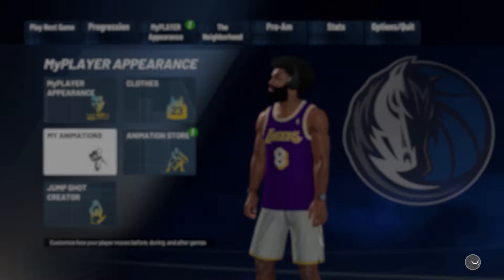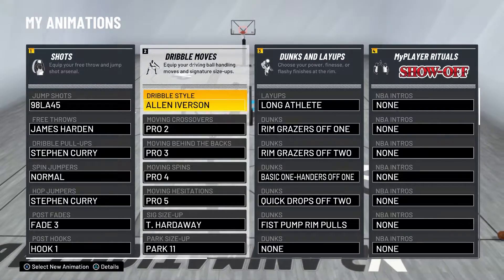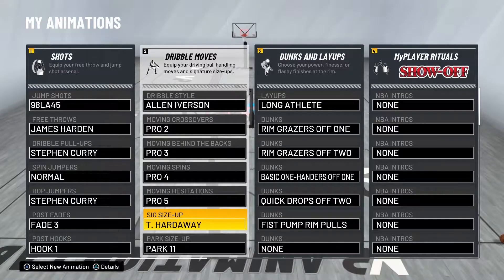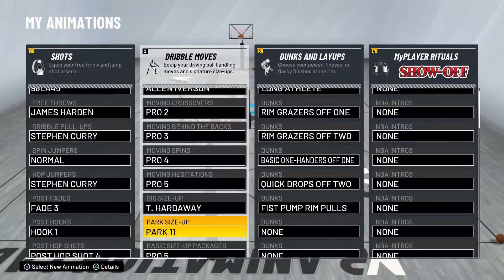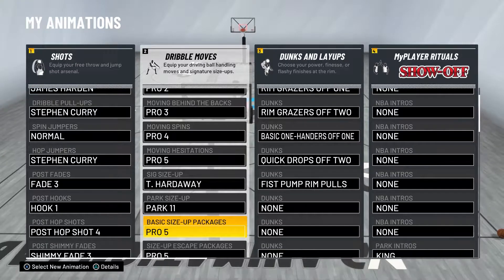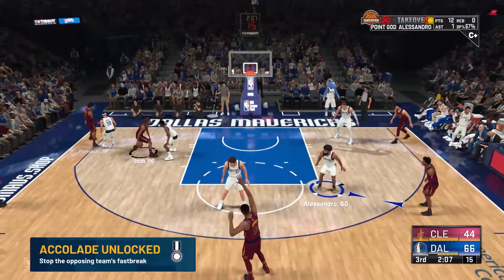Here are the rest of my signature moves. Drill pull-up is Stephen Curry because I don't know what good drill pull-ups are this year. The dribble animations are interesting: dribble style is Allen Iverson, moving crossovers is Pro 2, moving behind the backs is Pro 3, moving spins Pro 4, moving hesitation Pro 5. Signature size up is Tim Hardaway — it can do some cheesy dribbles, looks like straight from 2K19. The size up and size up escape packages need to be Pro 5 because you'll get the explosive behind the back from 2K20 and more cheesy moves like the Curry slide.